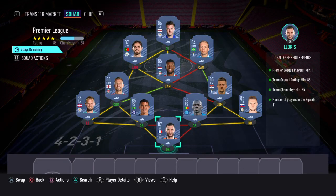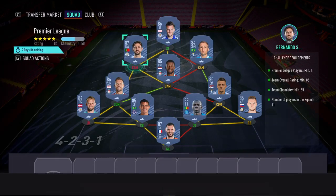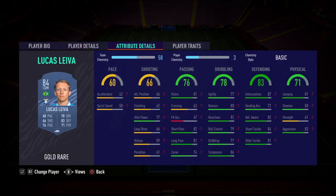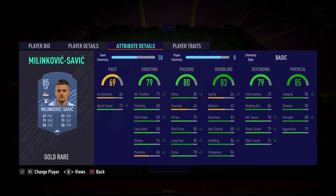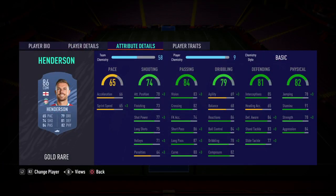The requirements are: Premier League players minimum one, team overall rating minimum 86, team chemistry minimum 55, and 11 players in the squad. I've gone with Vardy at striker; CAM — Bernardo Silva; CAM — Wijnaldum; CAM — Lucas Leiva; CDM slot — Milinkovic-Savic; and Henderson at the other CDM slot.